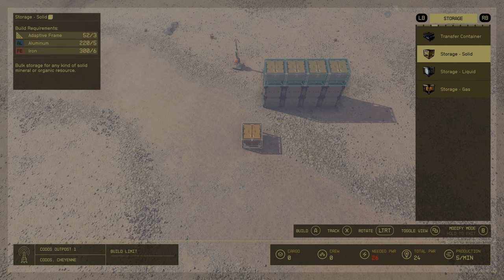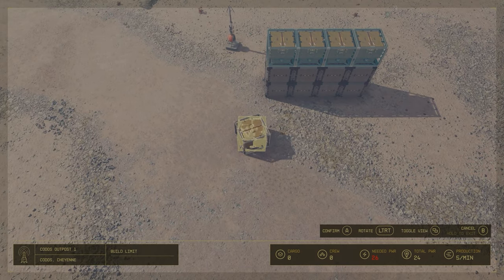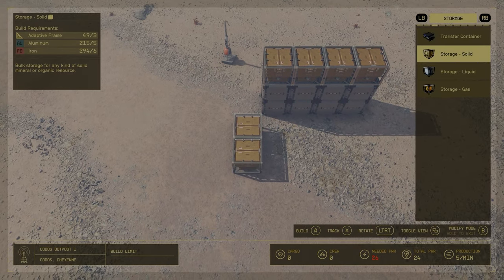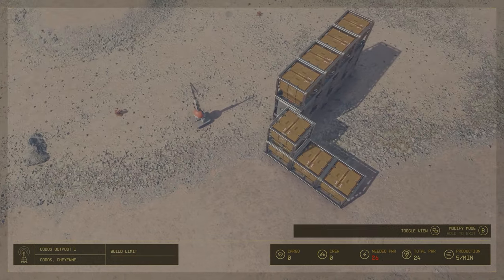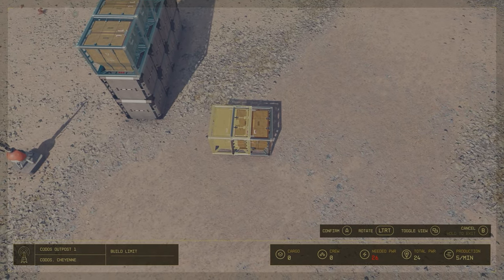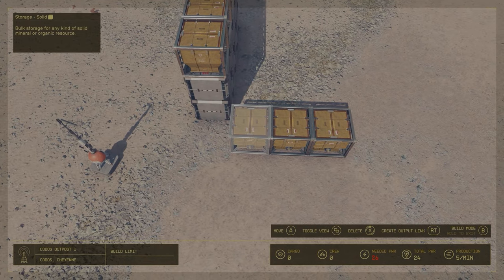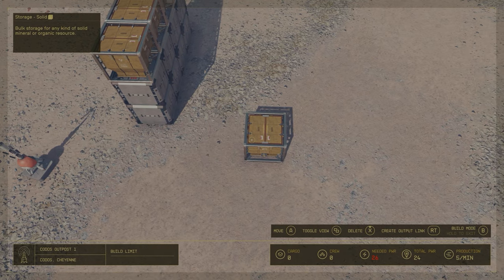I'm going to do the back wall now and it's quite tricky - you need a bit of patience. You're going to line up the storage boxes along the existing wall that I've just built and start building across, getting it as close as possible. As you can see I need to move it back quite a bit just to match the position the other wall's in. That's close but it needs to go forward a little bit more, just a touch.